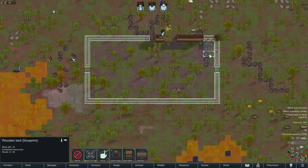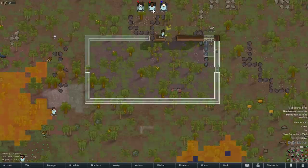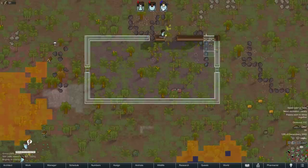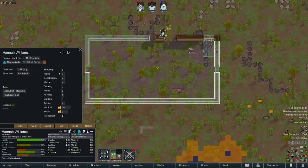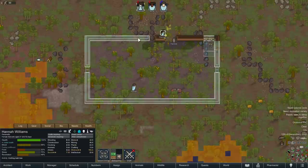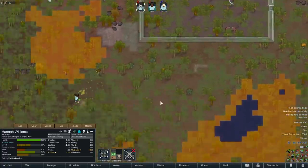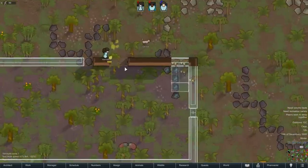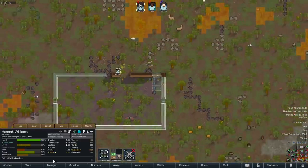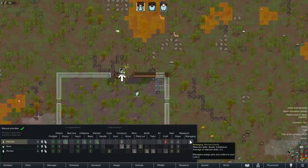I kind of don't want Hannah working on the beds — ideally I want Nora to do them since she has the 11 construction skill. I can't set a minimum skill requirement, but I'm happy with Hannah helping on the walls. Maybe when the planting is done I'll turn construction off on Hannah and just get Nora to finish the planting first. Hannah's got really nothing going on other than hauling.